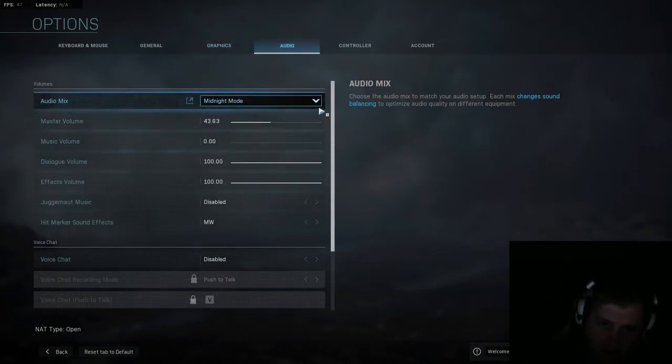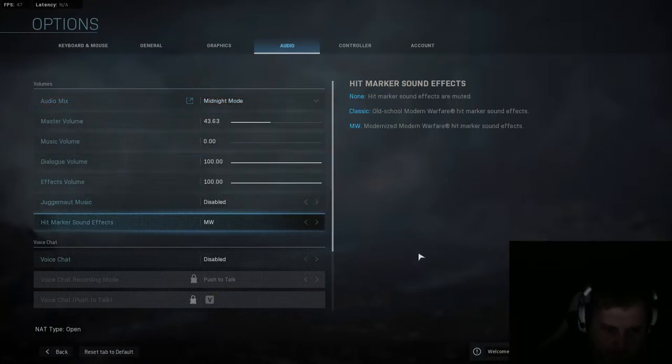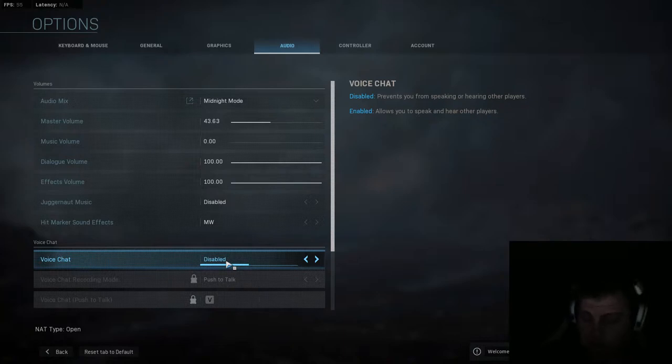Let's talk about audio. You want to go for Midnight Mode — it helps you hear the best as far as I know. And this is a big frustrating step: you disable voice chat, but I wouldn't even really recommend doing this because there is a big chat box right in the way that never says anything.